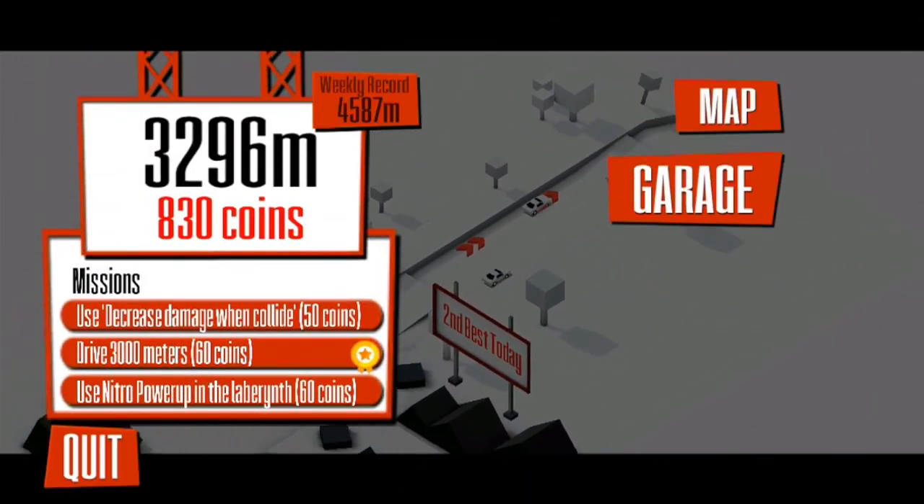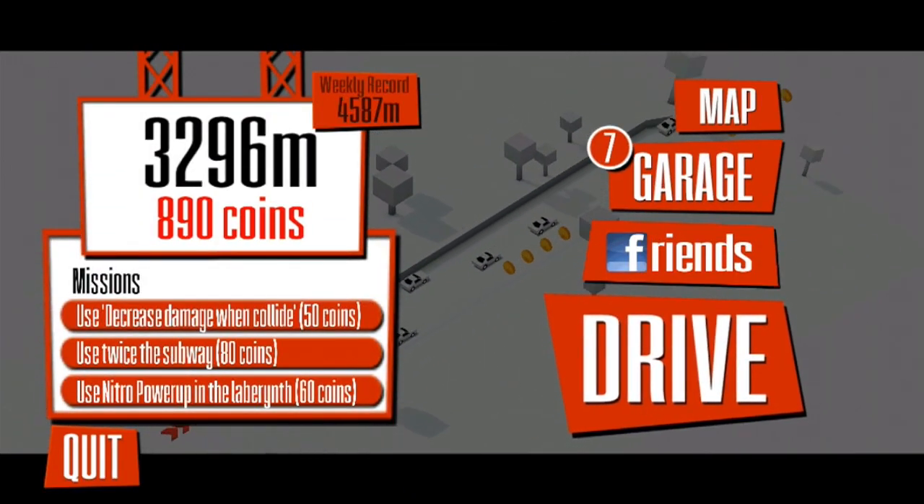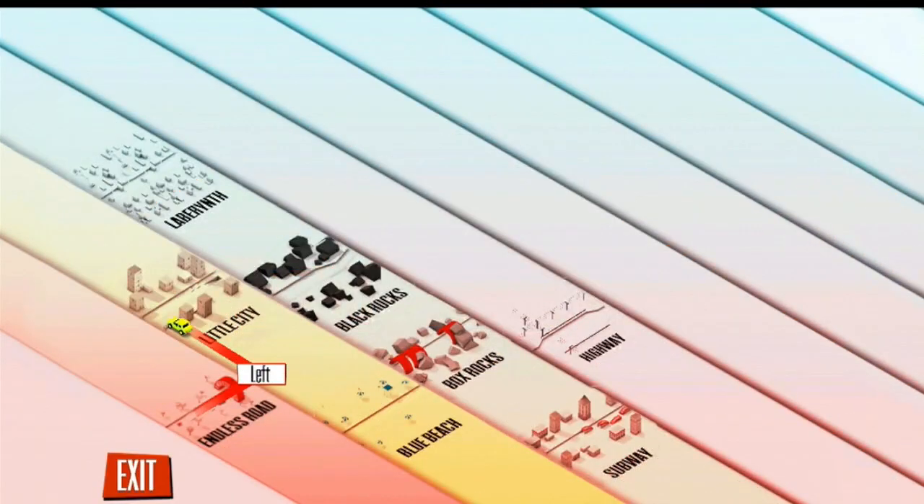There is a map screen that actually tells you where your previous journey took you. The levels progress randomly so you don't actually have a choice in which one is chosen. However, discovering new paths unlocks certain bonuses in the form of missions. Those missions are set out in a Jetpack Joyride style, so after you complete one, it is removed from your mission screen and another one is put in its place.